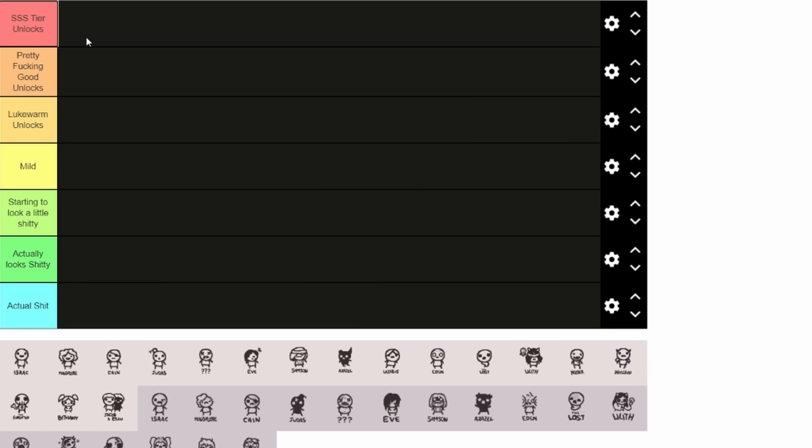Top of the tier list being the SSS tier unlocks — the best shit in the world. God came down, he gave us Sacred Heart, he gave us these other items too. Next down is pretty fucking good, like next to Sacred Heart he put something a little nicer. After that it's a little lukewarm — decent stuff. Then we have the mild stuff, starting to look a little shitty, actually looks shitty, and then the actual shit tier.